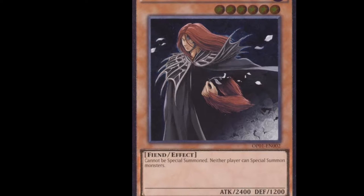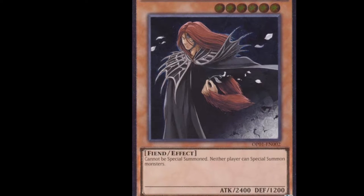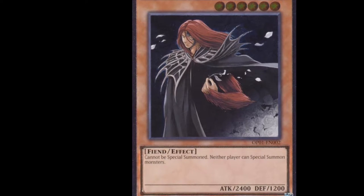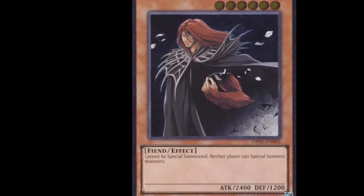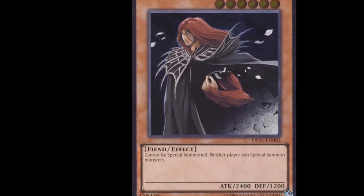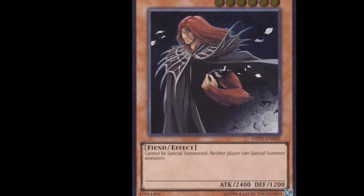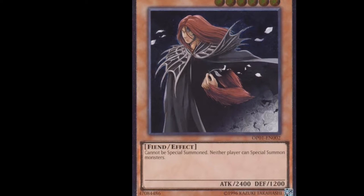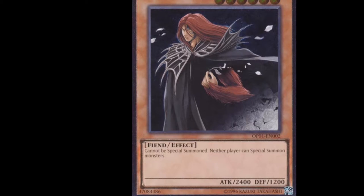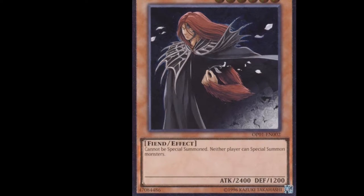Usually there are a good number of decks that don't need their normal summon as often. Zoo can go off without a normal summon — if they get a Terraforming and a Barrage, they don't need a normal summon. After they're done with all their plays they could just summon Vanity's Fiend and pass. It was really broken during Monarch format because Monarchs could bring it out so easily — Storm Forth your monster for a Vanity's Fiend and your opponent is just sitting there salty.